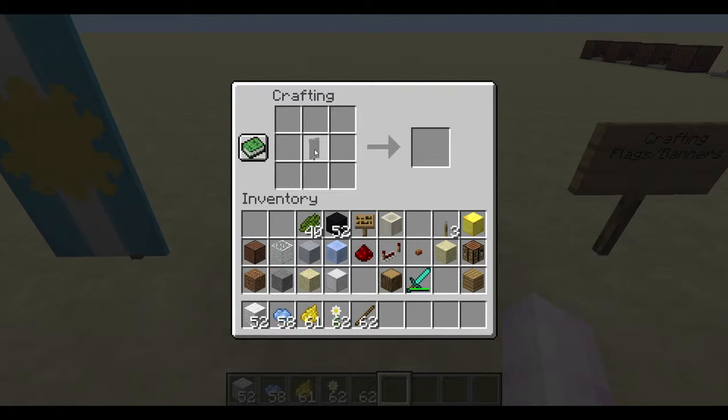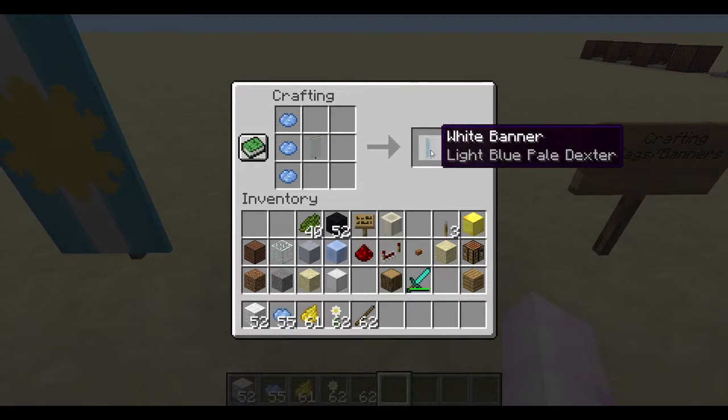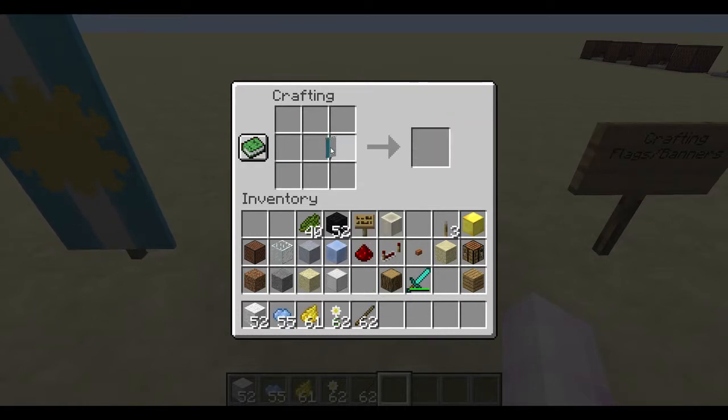Next, take the white banner and your light blue dye. Put one band down the left, put it back in the center, and one stripe down the right — white there, tongue twister!